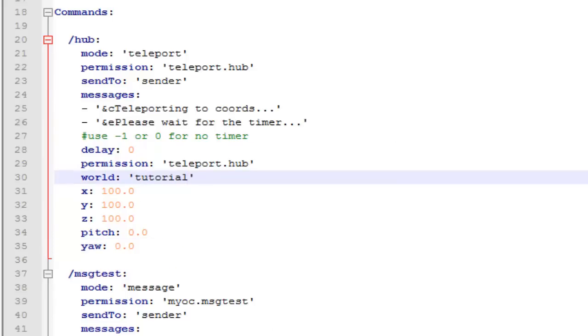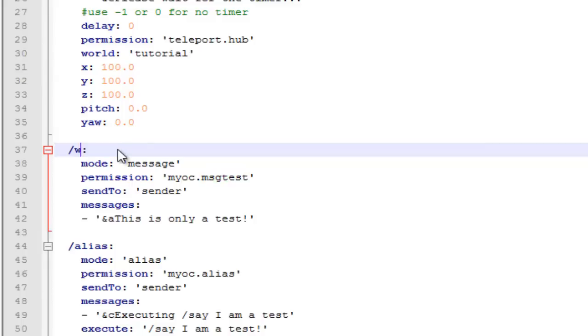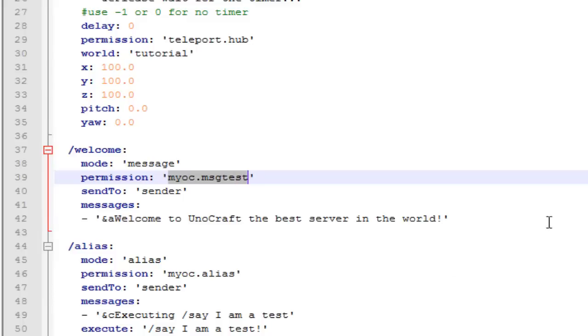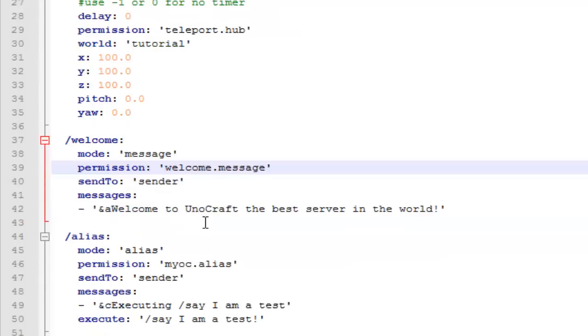I'm going to change it to my tutorial world since that's the only world I have right now. Now we're going to get into the message commands. If a player types this command, a message will pop up. I'm going to change slash messagetest to slash welcome, so if they type slash welcome they'll get a welcome message. I'll change the message to 'Welcome to UNOcraft, the best server in the world.' You can change the color code — right now it's light green — to whatever you want. The permission node I'll change to welcome.message.